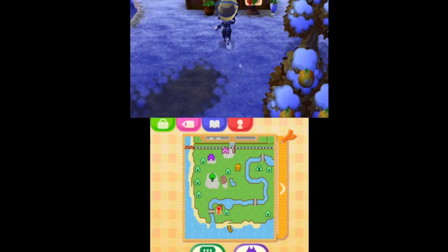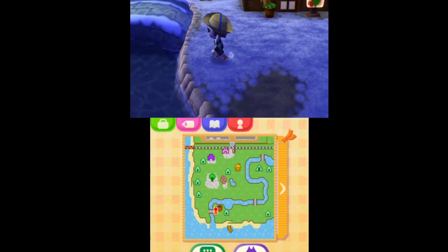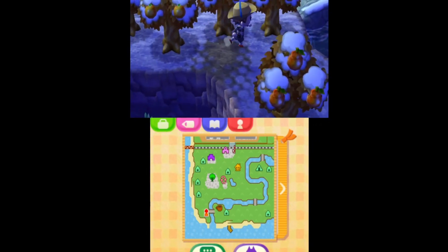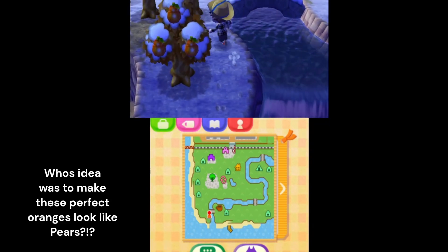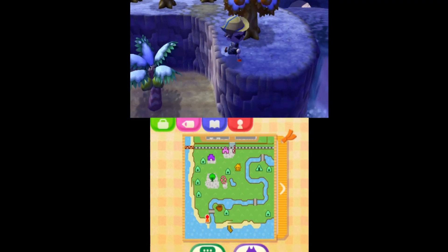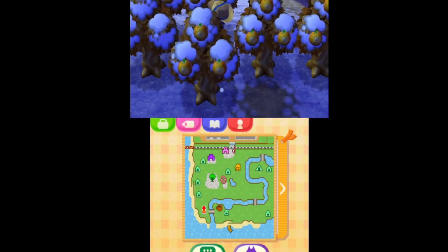Up here we have Brewster's Cafe. You unlock that after upgrading the museum to its entirety, so that took a while. Over here we have a big cliff, and I like this cliff because it's home to a perfect orange tree. These are really hard to attain, so I planted it right there on the cliff and it looks pretty cool.